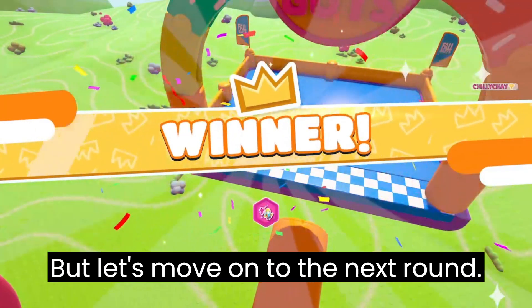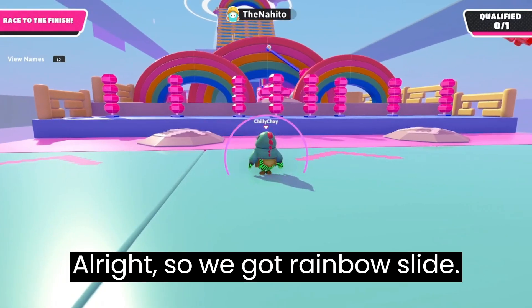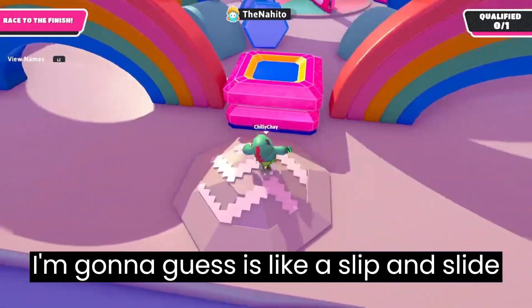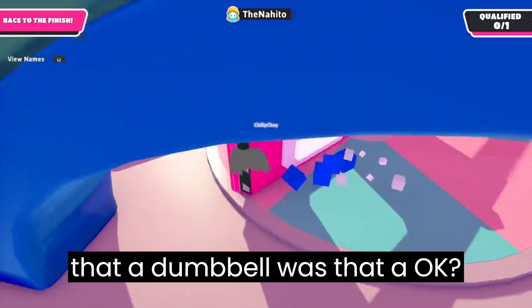Okay, let's move on to the next round. All right, so we got Rainbow Slide. I'm going to guess it's like a Slip and Slide. Is that a house that just got onto me? Is that a dumbbell? Okay.